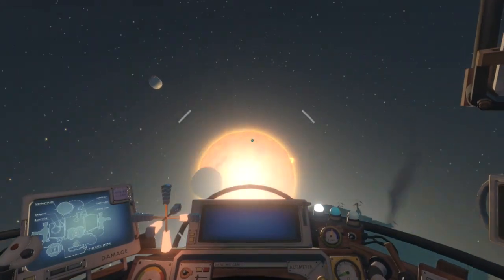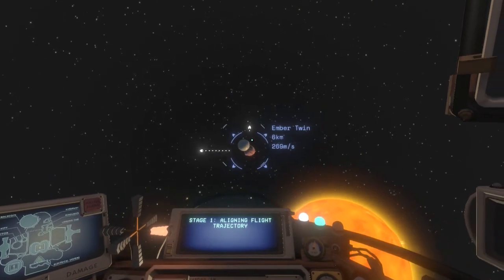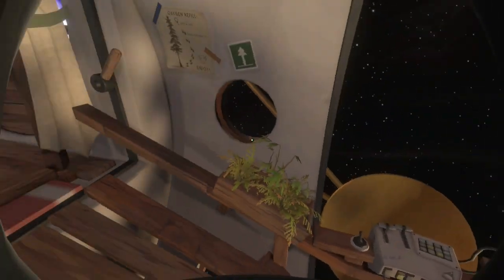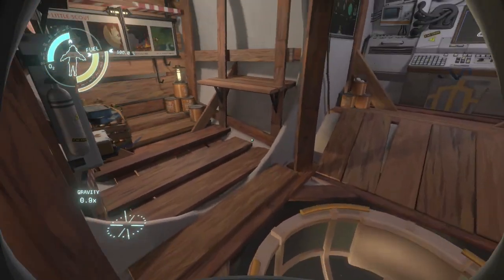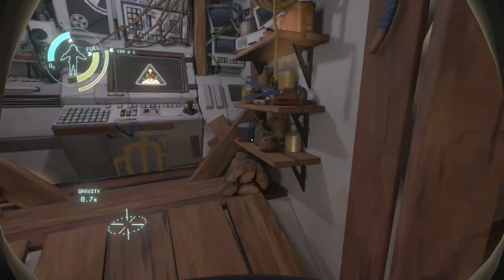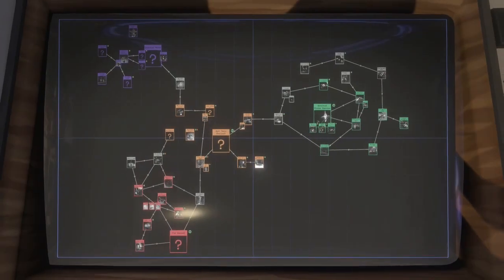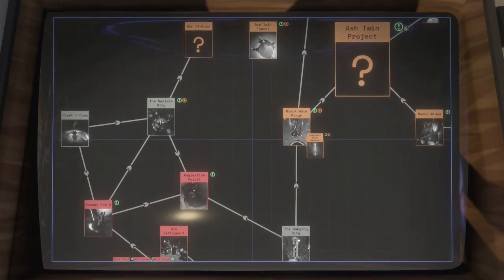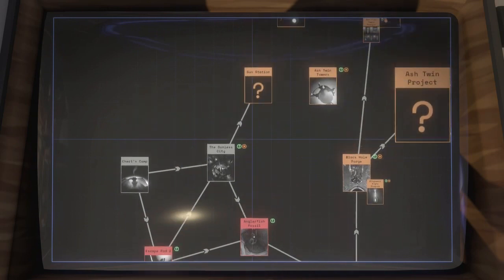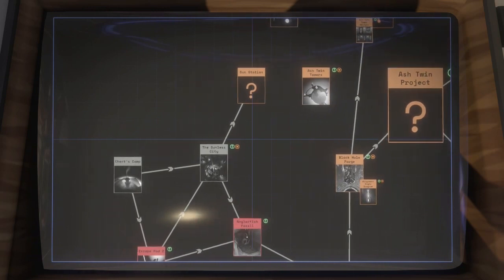There are the twins. Set trajectory and there we go. We also learned something about a high energy lab on the ember twin, but we couldn't get inside — the pathway we had to follow was blocked by ghost matter.